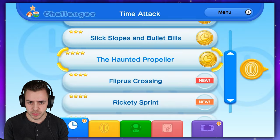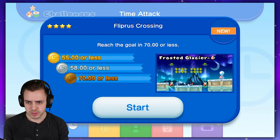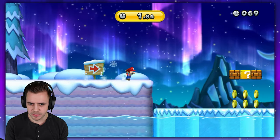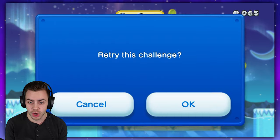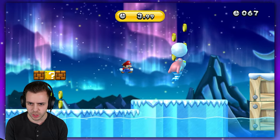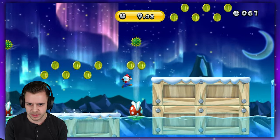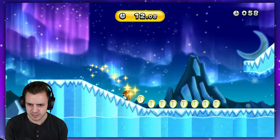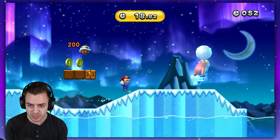A new challenge — Flipperous Crossing. Reach the goal in 55 seconds for the gold. A classic speed run, I like these ones. We got these walruses. I thought I was going to die right there. We're going to go lower. That's it — we got to go under everything. That's the strategy. If you jump over it, you're going to have a bad time — except for that one exception, and I get launched.